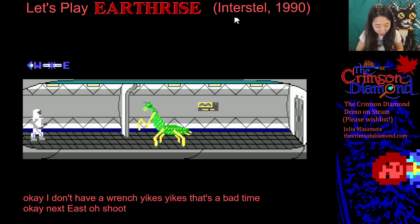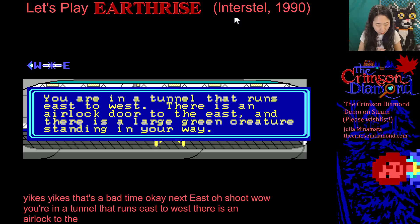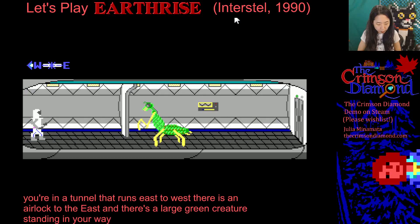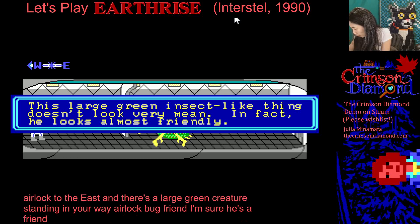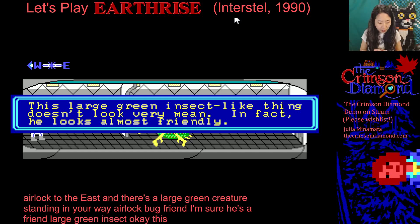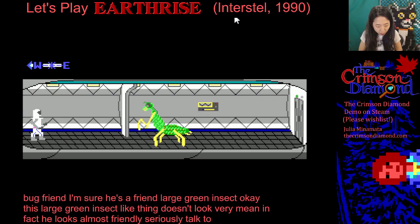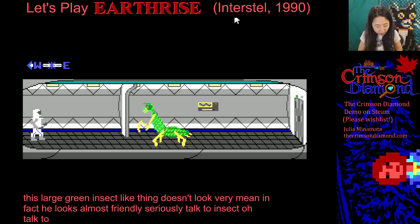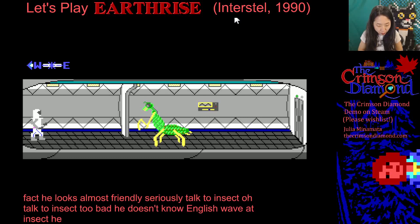Oh shoot, wow. You are in a tunnel that runs east to west. There is an airlock to the east and there's a large green creature standing in your way. Airlock. Bug friend — I'm sure he's a friend. Large. Green. Insect. This large green insect-like thing doesn't look very mean. In fact, he looks almost friendly. Talk to insect. Too bad he doesn't know English. Wave at insect. He looks friendly, you guys.